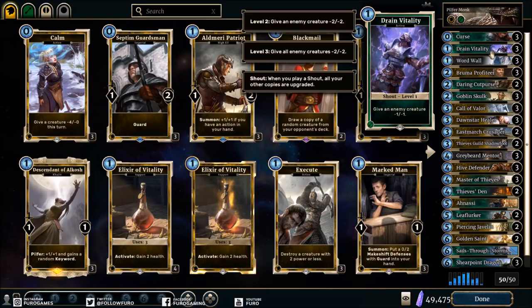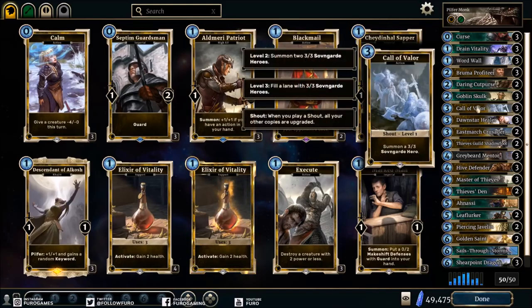If you have the Word Wall early on you can get Drain Vitality to level three in a relatively short amount of time. The other shout we have is Call of Valor, which is a 3/3 Songbird hero at level one, but if you make it to level three you fill a lane with 3/3 Songbird heroes. For three magicka you then get 12/12 of stats on the board. With Thieves' Den and Master of Thieves, the first strike is 12 and the second swing increases that to 16, so 28 points of damage in that combination.